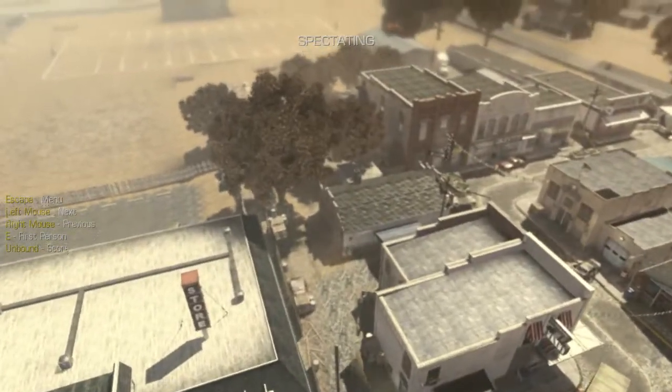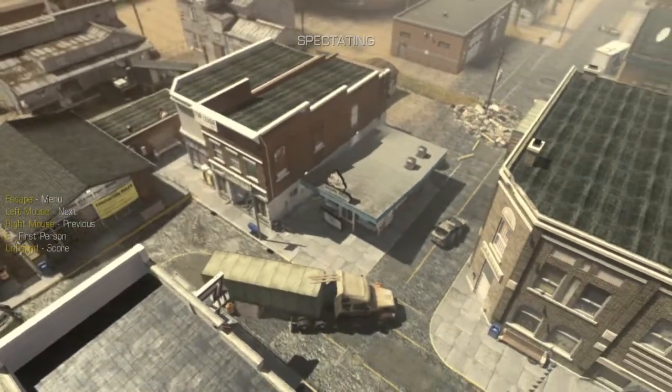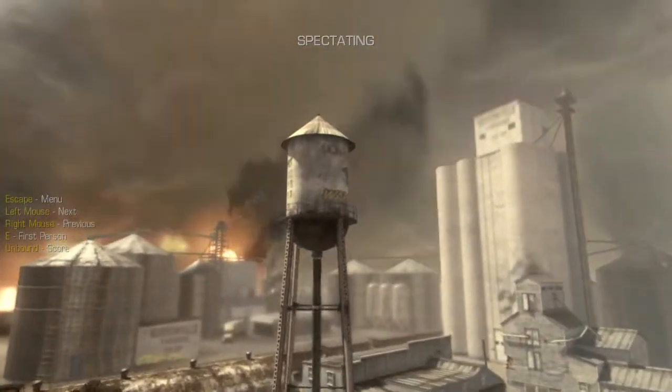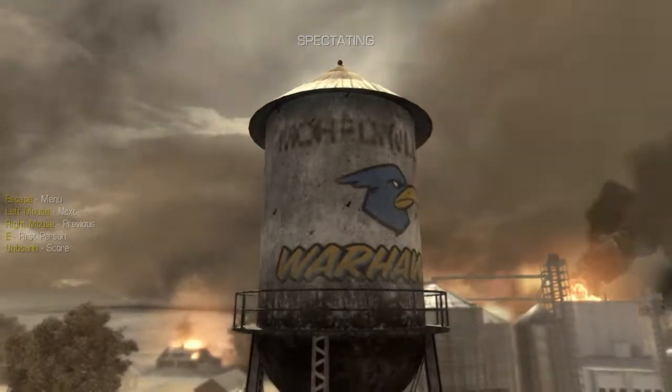Hello everybody, Messiah here bringing you another random easter egg on Call of Duty Ghosts multiplayer. Today we're on the map Warhawk, flying around in spectator mode and we are going to be heading towards this big water tower with the Warhawk symbol on it.